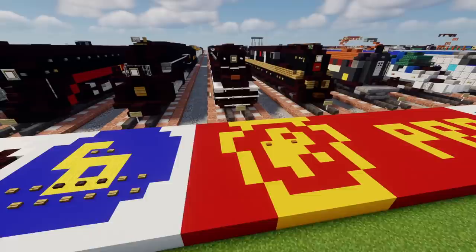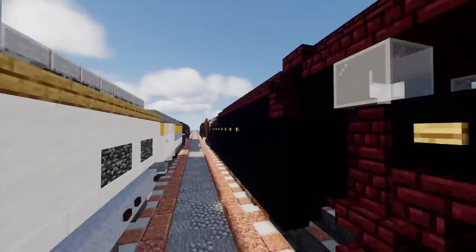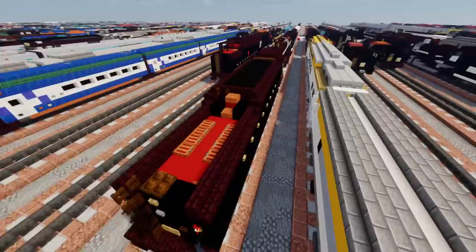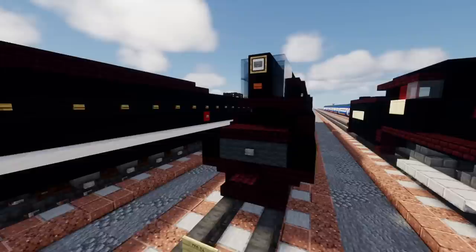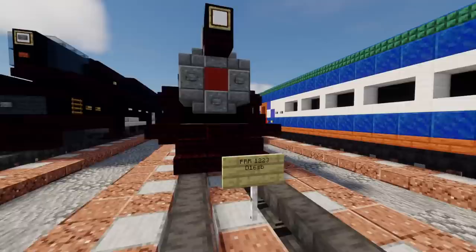Now we're moving on to the Pennsylvania Railroad, or Pennsy for short. First off we have the S1, behind that the S2. Behind that is another S2 with smoke deflectors. Then we have the GG1 — an electric locomotive. Then we have the T1, which they are actually making a new one since there's no surviving example to this day. Next up we have the DD1, another electric one. Then the Pennsylvania Railroad 1223, a D16SB.